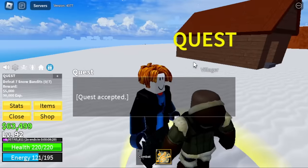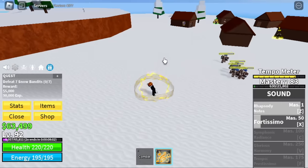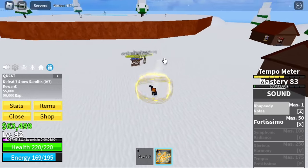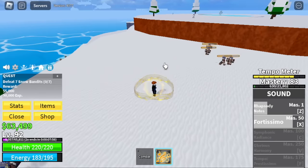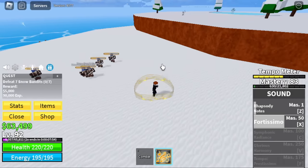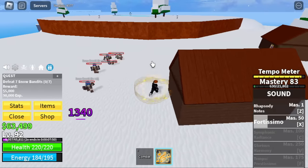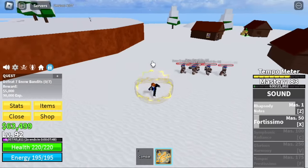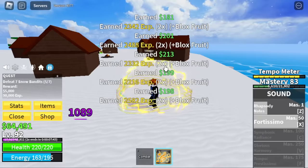Now let's start with the Snow Bandits. Same strategy. For those asking — every time you use Fortissimo, make sure to face the wall so that they will be knocked back into the wall behind them. We want to avoid luring the enemies again to make things a lot faster.